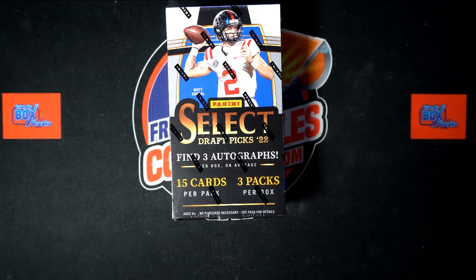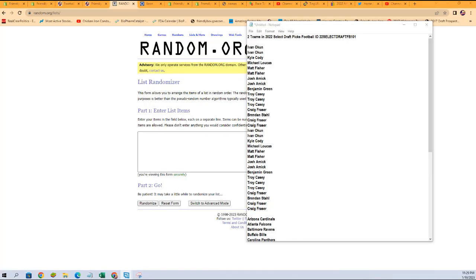All right, here we go. It's time for 2022 Select Draft Picks Football Box 101. This is a random team break. We've got our owner names and our teams. We're going to randomize each of them seven times, pair them up on a spreadsheet. We'll give you a moment to talk trades, and then we are going to dig in and see what we can find in here. So what we're going to do now, we're going to switch over and start with the owner name randoms right here.